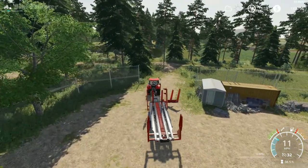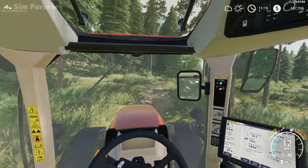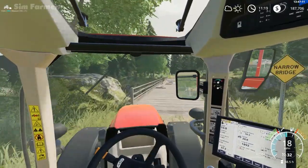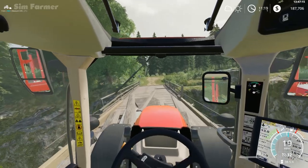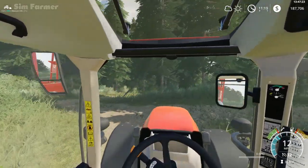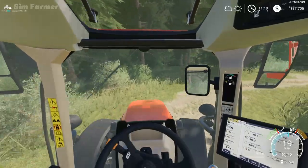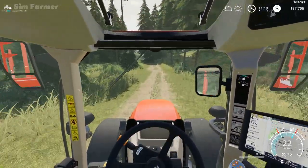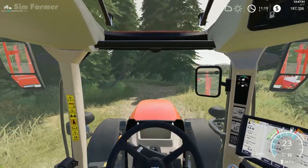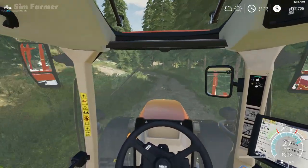All right, so that's that done. We'll finish this episode here. Next episode we'll get field 5 planted, and the oats in field 24 will probably be ready to harvest too — we can get those done and bale the straw up so we've got some straw bales in stock for bedding. We'll possibly look at buying another field — probably field 1, which we've got enough money for. If that one has got some sunflowers in it, we'll probably plant something different in field 5. If you've enjoyed this episode then please don't forget to give it a like.